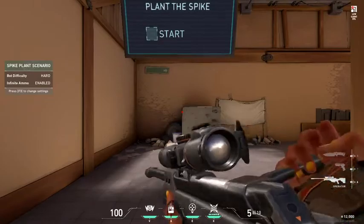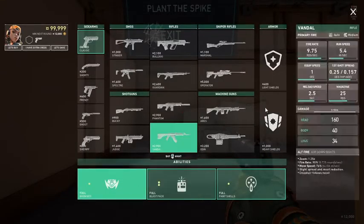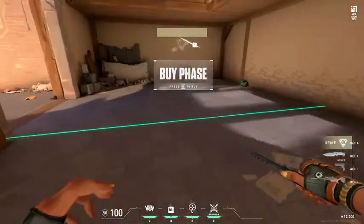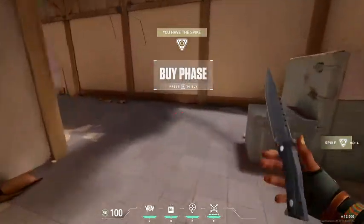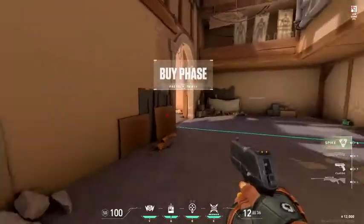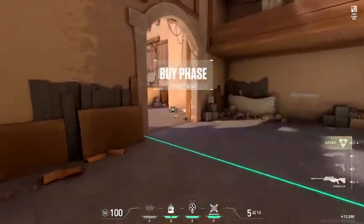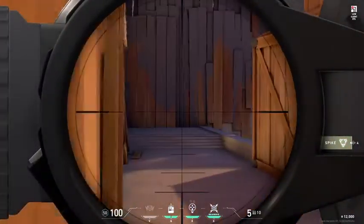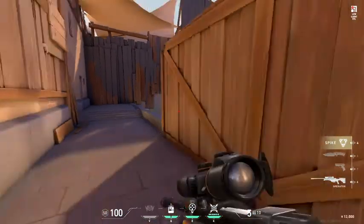Another thing you need to learn is where you're most comfortable AWPing. My most comfortable places are A Heaven on Haven, just because of how easy it is to kill people trying to get into the site. I also like AWPing C Long on that map, just because of how easy it is to get picks on attack against people camping on the site.